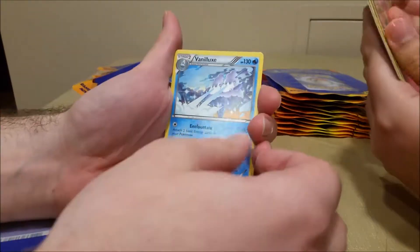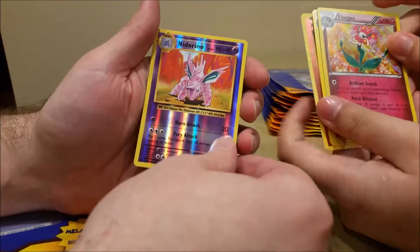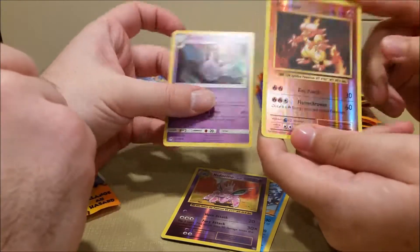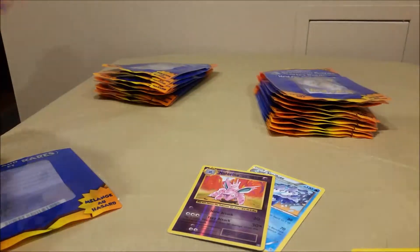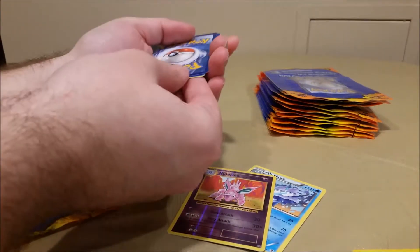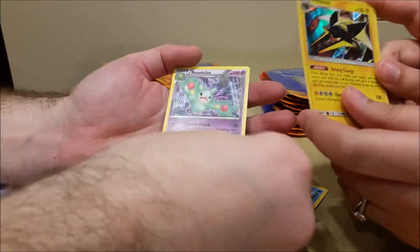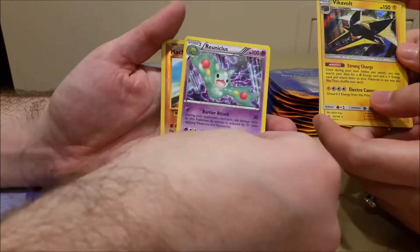I got a Venipede, you got a Florges, I got a Nidoran, you got a Liligant and a Crobat and a Magmar — hollow, hollow. Next one. A Vikavolt — nice, nice, that's a really good pull right there. I got a Reuniclus — I can't pronounce that one.